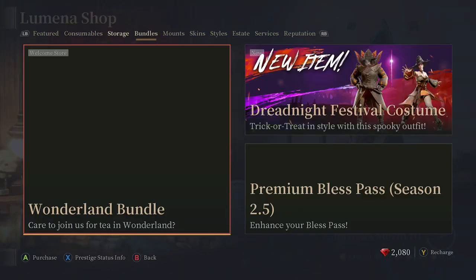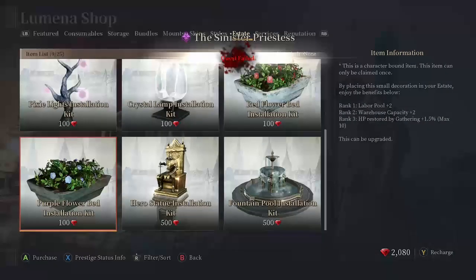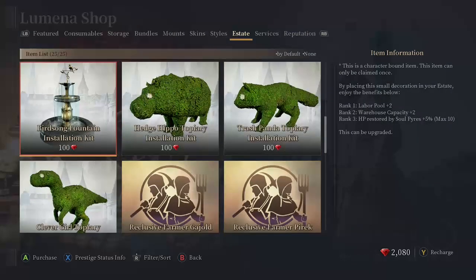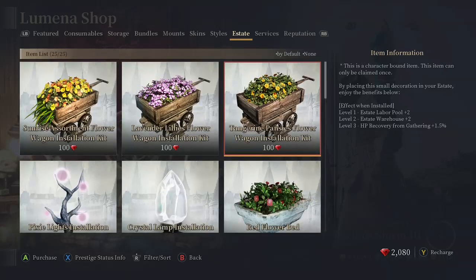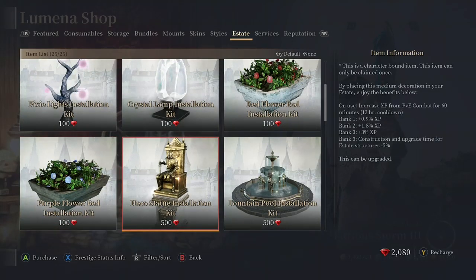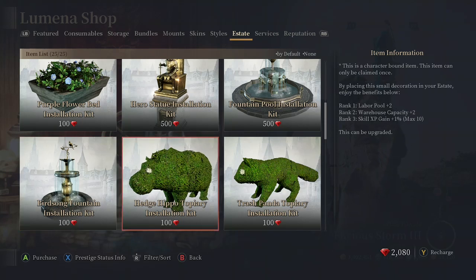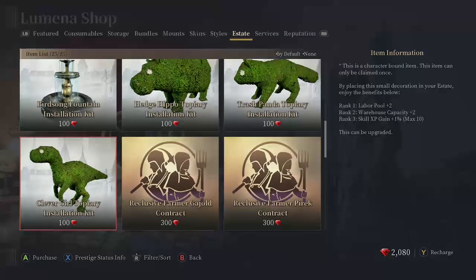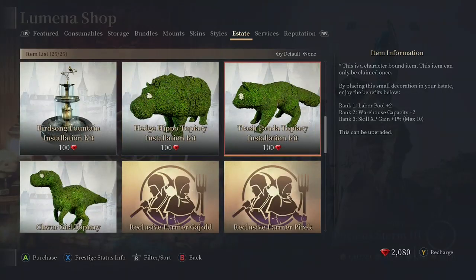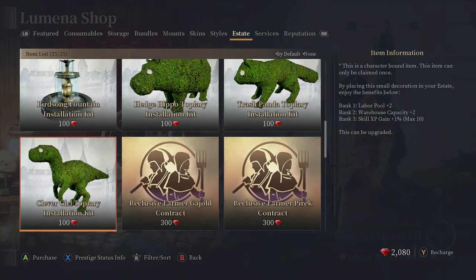Looking in the Luminous shop under estate decorations, most give you passive abilities. Estate labor pool plus two, estate warehouse plus two, HP and soul repair options. Here's a good one: topiaries give you skill XP gain plus 1%. All three topiaries together give a total of 3% extra skill XP once you put them into your estate and max them out to level three. That's pretty much the complete guide on estates.